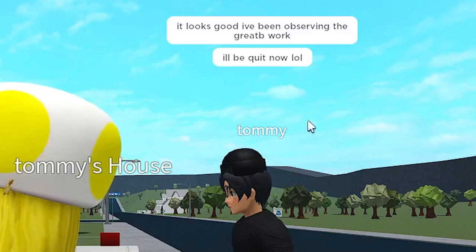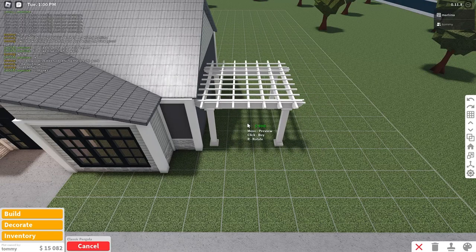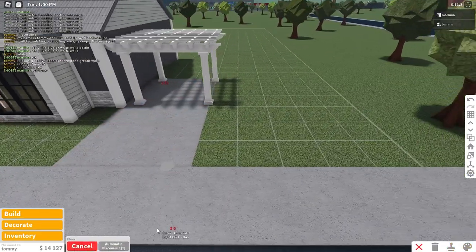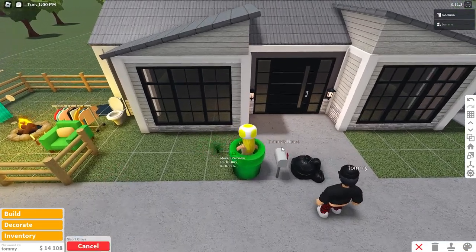Tommy has been observing and he approves of it so far — glad he likes it! We are going to landscape now. Placing a few pieces of grass around and then maybe some flowers. Let's see what he has — he has not gardened at all. Gardening level one, with almost nothing unlocked.